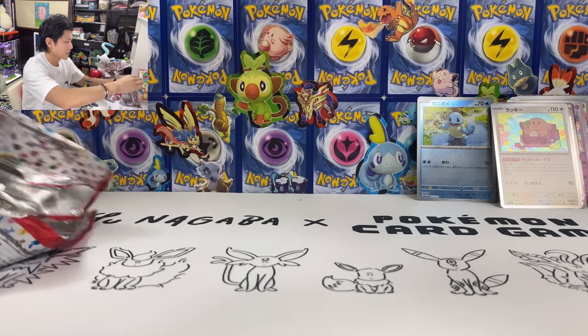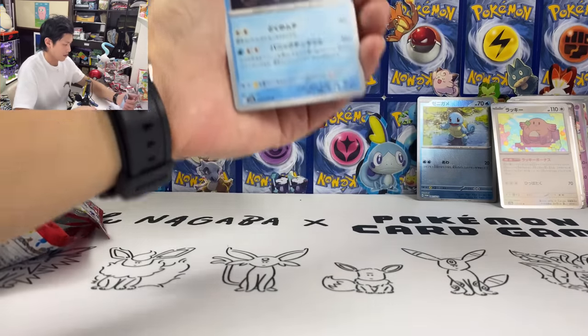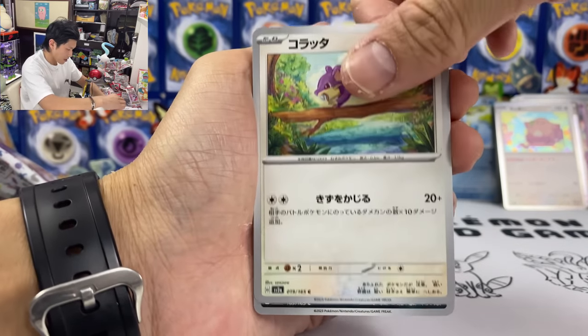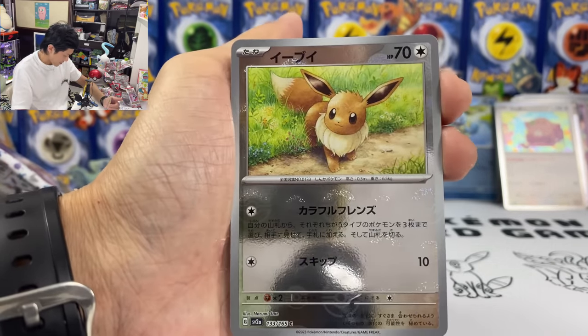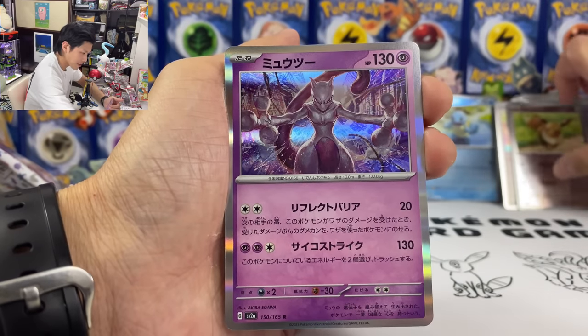Maybe EX or something — still got one more. Butterfree. Cruel. We got a sticker. Rattata. Koffing. Weepinbell. Oh, we have Eevee. And finally — oh! We got Mewtwo to finish things off.